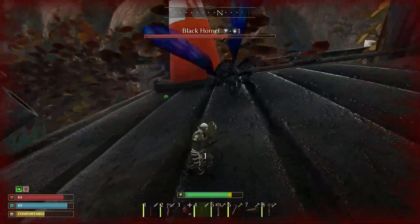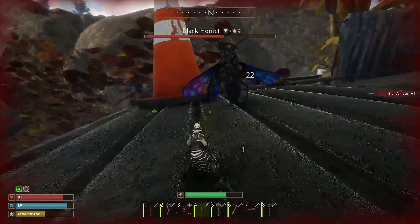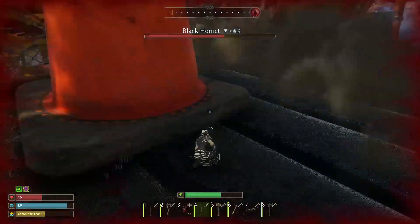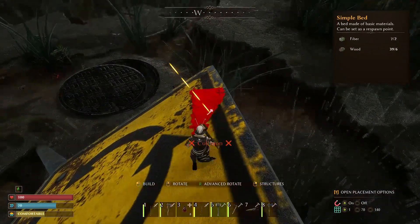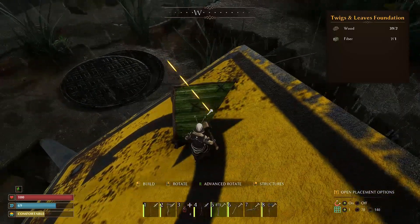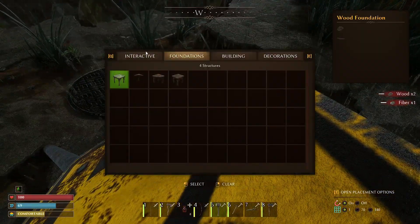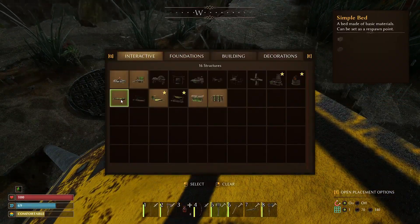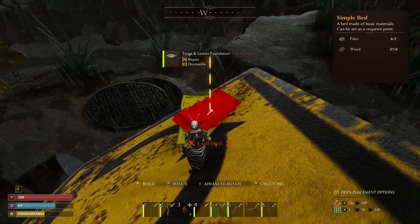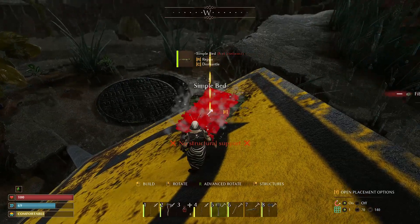As mentioned earlier, the Black Hornet's attacks poison the player, so it's important to use poison resistance brew before the battle and keep poison antidote ready. Before entering the battle, be sure to place a bed to have a respawn point nearby. It's best to place the bed on the road sign leaning against the roof of the structure. You can install a foundation and place the bed on top, or even build a small outpost if you wish.